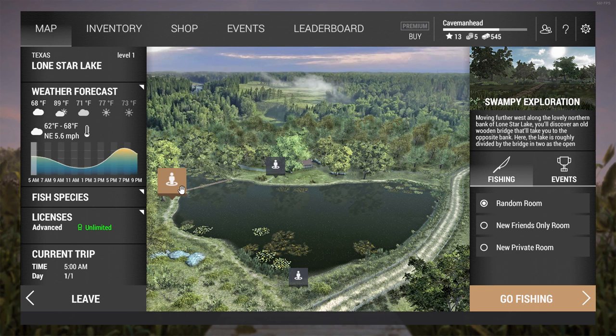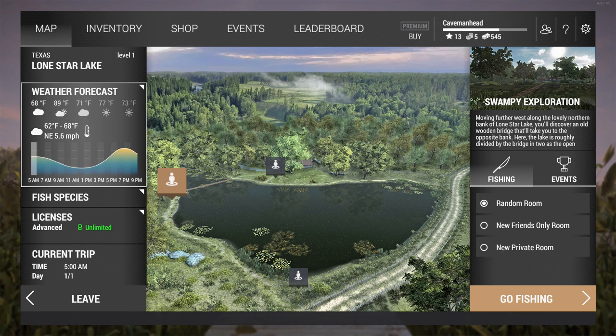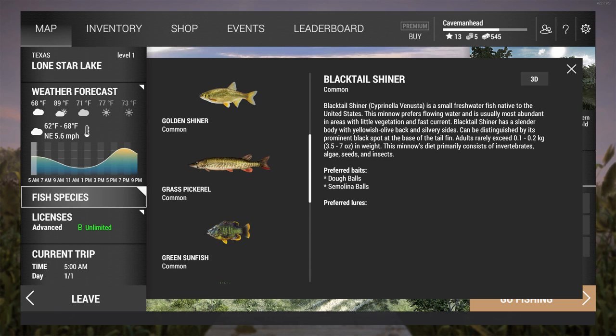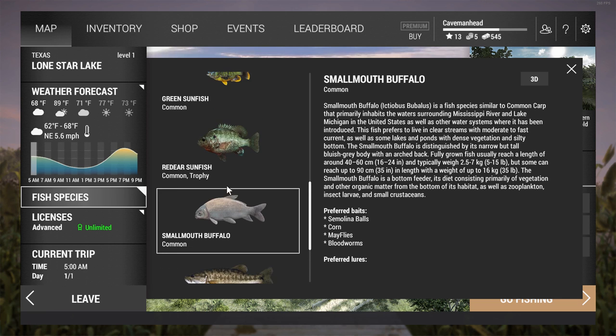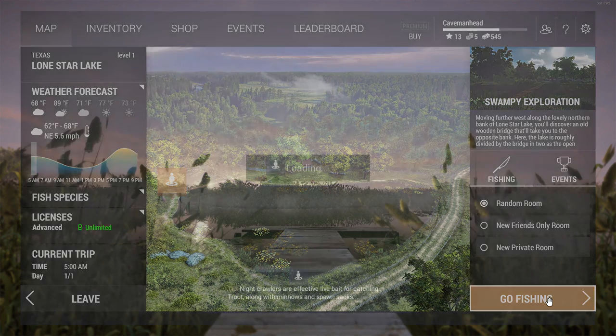We're going to go to Swampy Exploration. Consult your graph — you want this line to be up in the orange or yellow areas. You can see that late evening is the best time for fishing in this weather, so when we get into the game we're going to fast-forward time to around 6 PM, which is when it starts to gradually climb to maximum fishing peak hours. Also consult this graph if you're ever wondering what fish are in this lake: smallmouth buffalo, spotted bass, white crappie. We're going after the smallmouth buffalo, red-eared sunfish, and young channel catfish today.